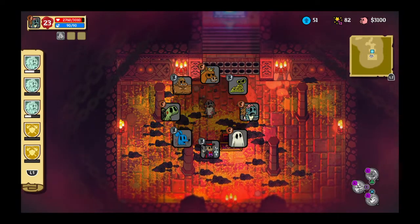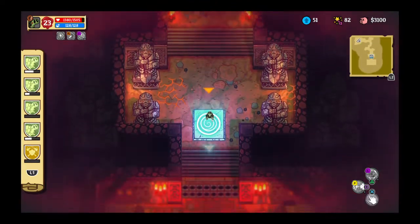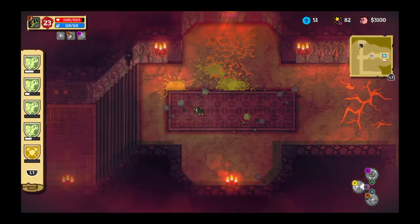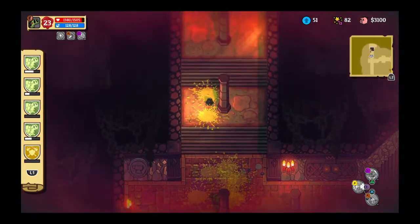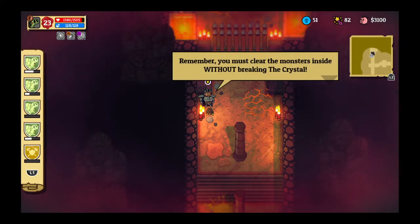Now let's swap over to the turtle. Let's talk to this dude. 'You must clear the monsters inside without breaking the crystal.' Oh no, this might be hard. The crystal broke - but you have magically traveled back in time to try again. Note that this does not canonically confirm the existence of time travel. That had an issue with it too. That crystal is super fragile. We could try the magician.